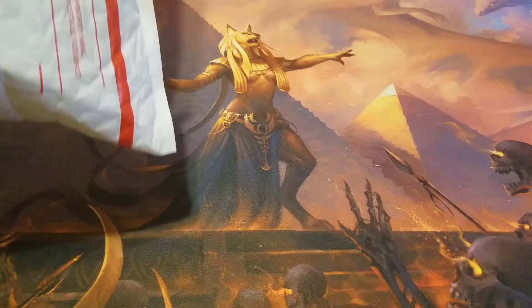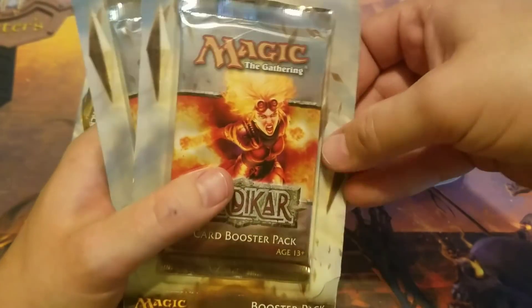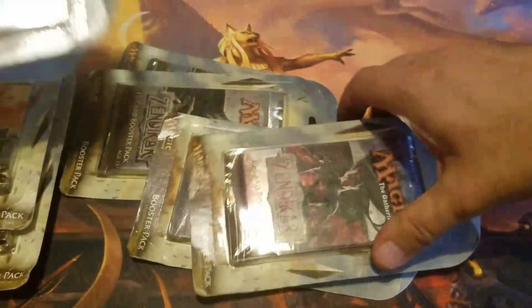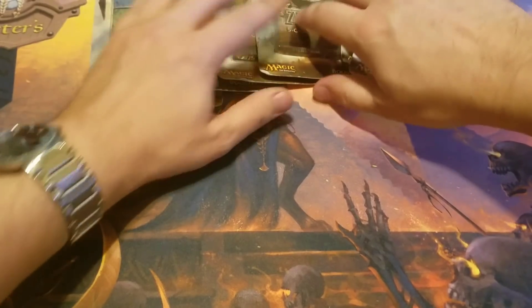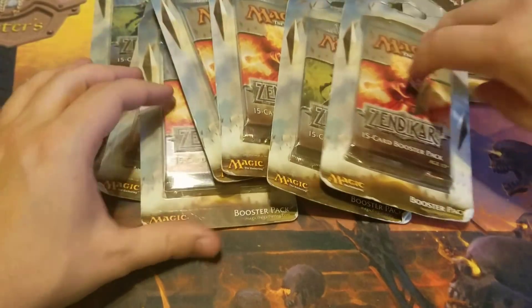Today was mail day and I started ripping this up, but I had to stop the recording — in the last video I made a mistake and left personal information in. I got 12 booster packs of Zendikar. I got so lucky with fetch lands in the Modern Masters series, I thought I'd try and continue the luck pulling some fetches. I'll probably split them up into a couple of different videos later on.